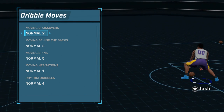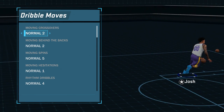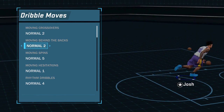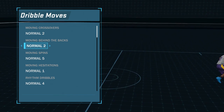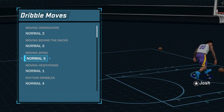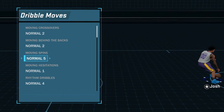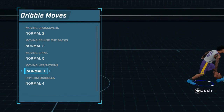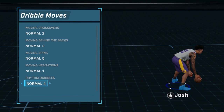For dribble moves I've kept these the same all year — they're very good. On the fast break the moving crossover can help me get past people. Right after I do a moving behind the back — it may not look like it creates much space but it is so fast it can get you past defenders easily. Spins I don't really use but this spin is actually pretty fast. The moving hesitation Normal 1 is probably the best in the game for all archetypes. Rhythm dribbles I have Normal 4, probably the best out of the ones I can get.